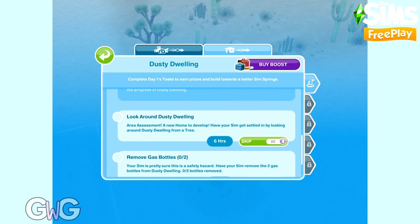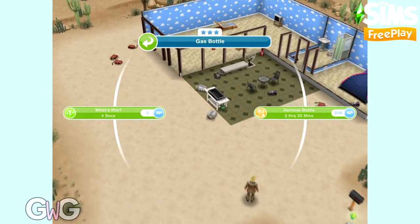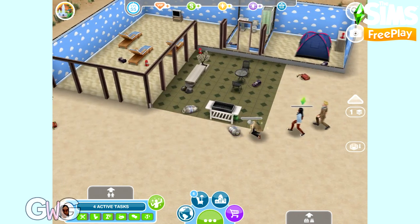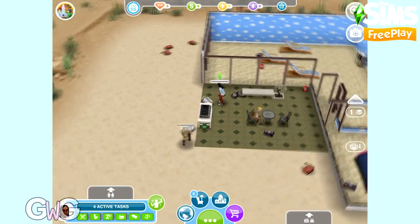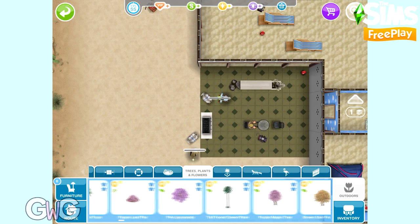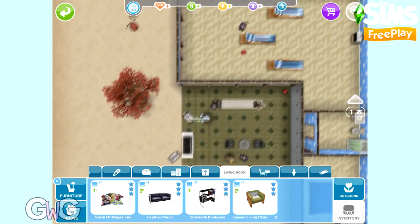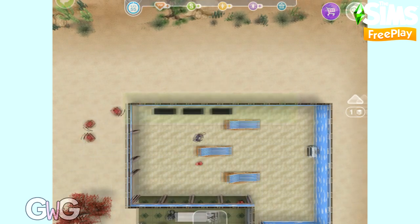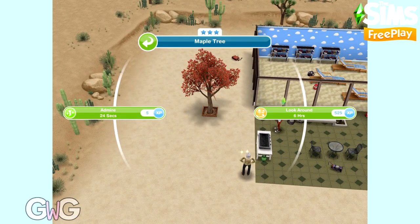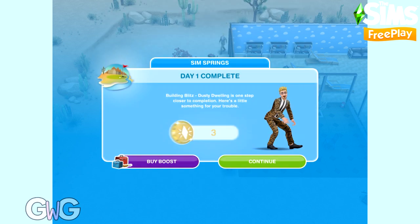This is the early access version, so I'll just be speeding through these with social points. This is not my real game — I will be completing it on my real game without many social points. You can use more than one sim on tasks that require multiple sims, such as remove two gas bottles, so I've got two sims completing this. If you skip those tasks with social points it will still remove the gas bottles. Remember, for some tasks you will need to buy items — I need to place a tree here to complete the look around Dusty Dwelling task.